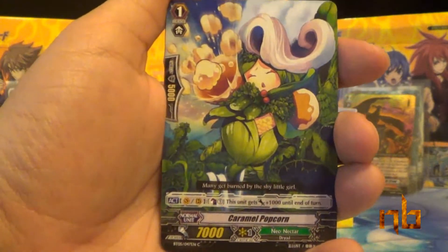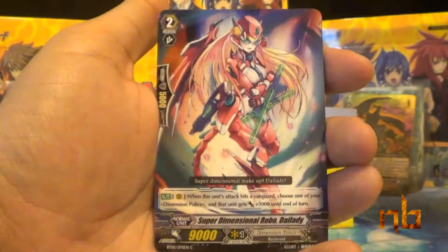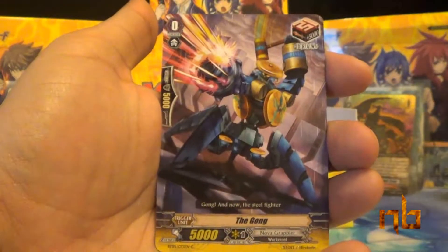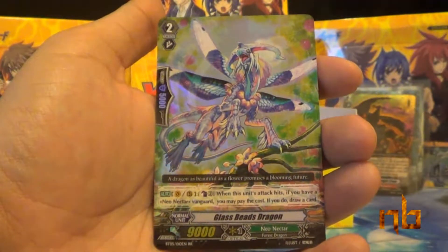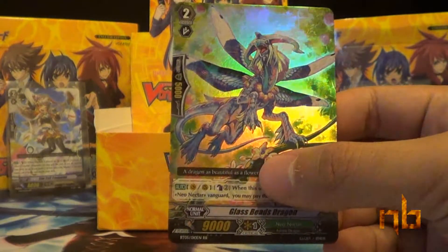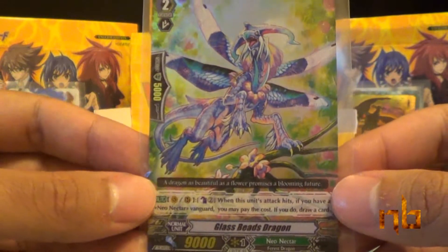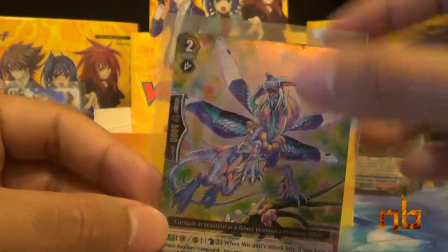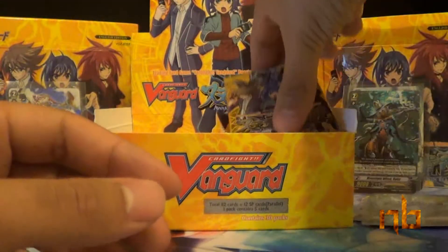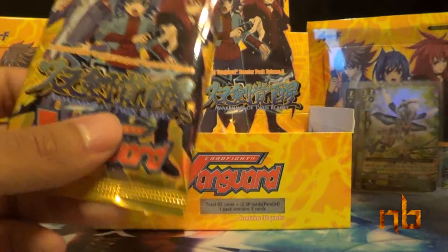Last pack in the column: Caramel Popcorn, Stealth Rogue of Silence, Super Dimensional Robo Die Lady, The Gong, and another duplicate double rare — Glass Beads Dragon. Oh my goodness. We have four straight duplicate double rares.